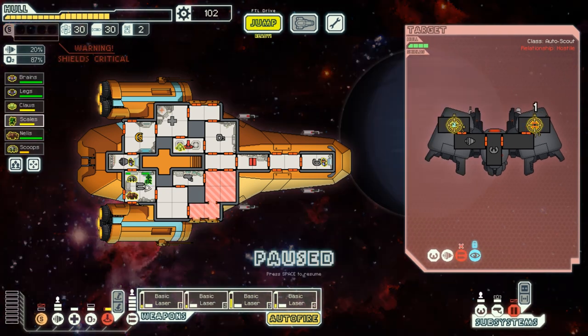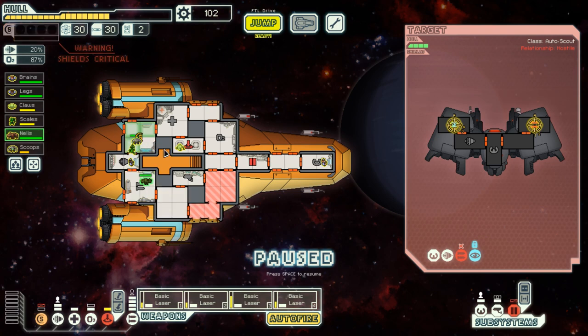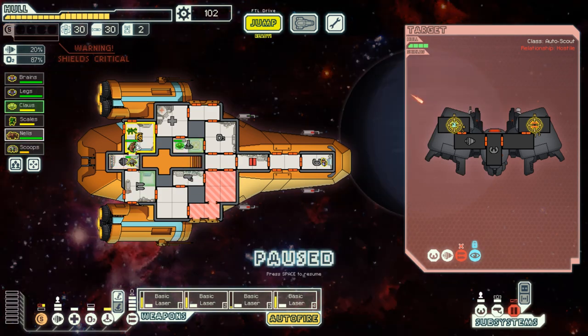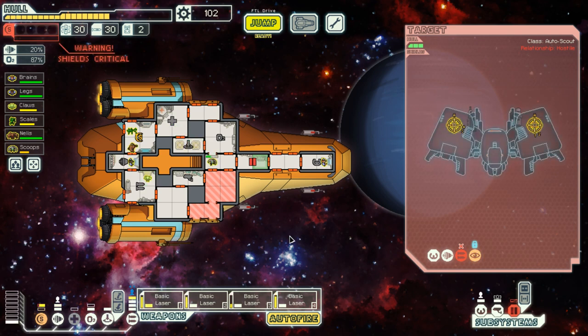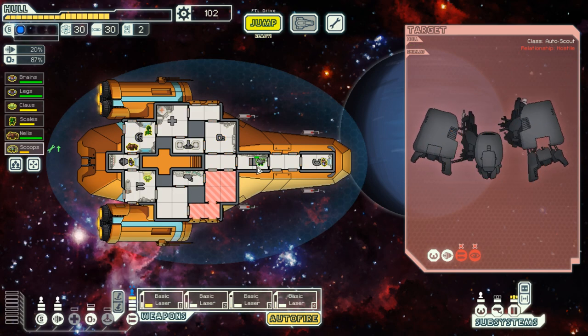I take more and more damage, but this should be alright. Let's get my crewmen to repair more stuff. Zoltan, you go back to the weapons array. I'm pausing the game a little too much — I am sorry. Things are being repaired — wonderful. Let's make sure I get shields online. The enemy ship has been destroyed.